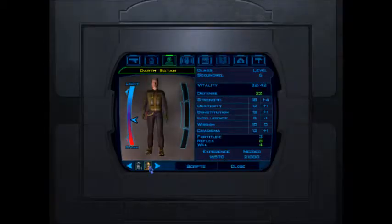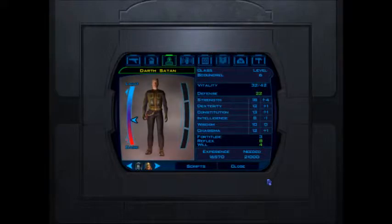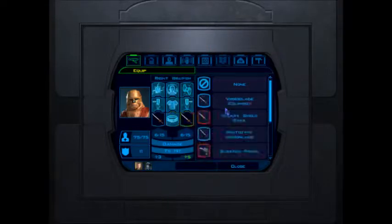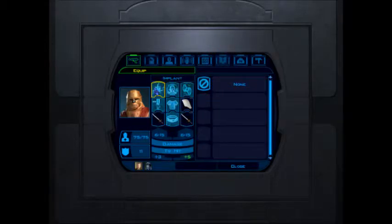If we look at Zaalbar here: 20 Strength, 13 Dexterity, 20 Constitution. He's basically a brick shithouse. He has 75 Vitality at level 5 — I'm level 6 and I have 32. His defense is only 11, but he can't wear armor, so... 'You cannot equip this item, you don't have this prerequisite.' He's a Wookie, he doesn't get armor. He does get an energy shield, though.